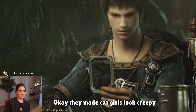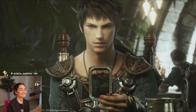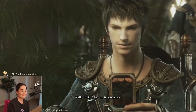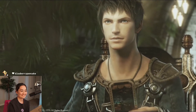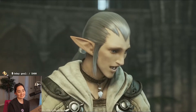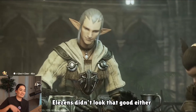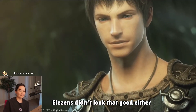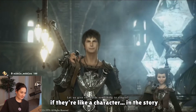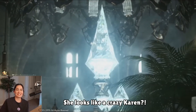They made cat girls look creepy. That Miqo'te was creepy — they're supposed to be cute. Well, don't keep us in suspense. Yeah, maybe her character is just creepy. He speaks. Elezen didn't look that good either, and they're supposed to always be hot, especially if they're a character in the story. She looks like a crazy Karen. Is that Niko'te?